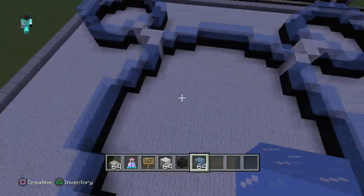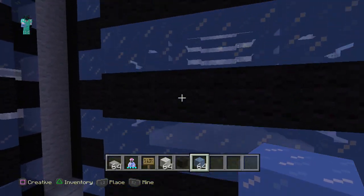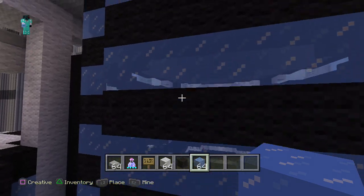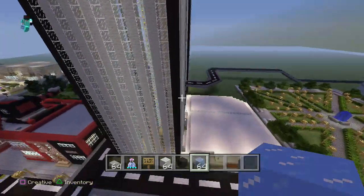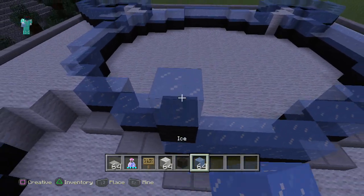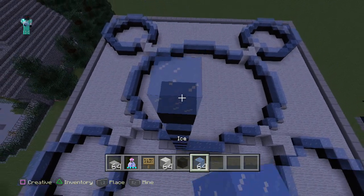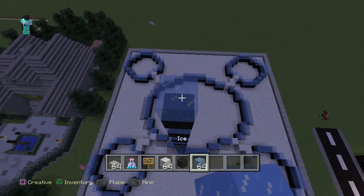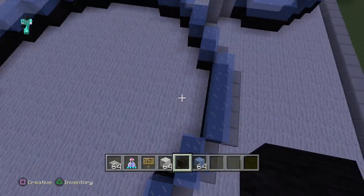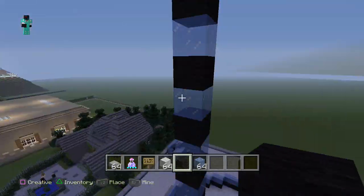For this middle giant circle here, what we are going to do is build this up: one through twenty-five — so build that up 25 blocks. So wherever you have the black wool or the ice bit, fill that up in this pattern — build this 25 blocks high and the corner circles 19 blocks high.